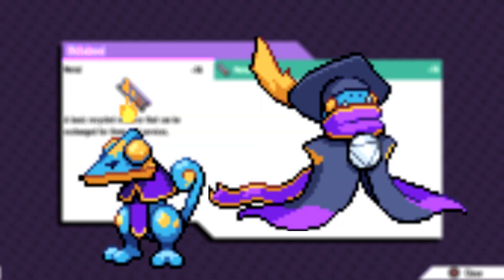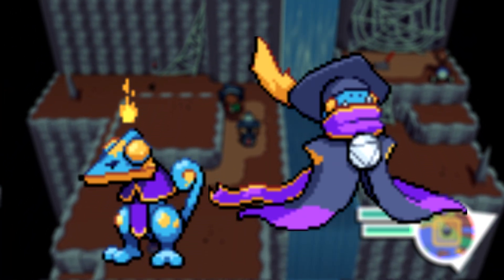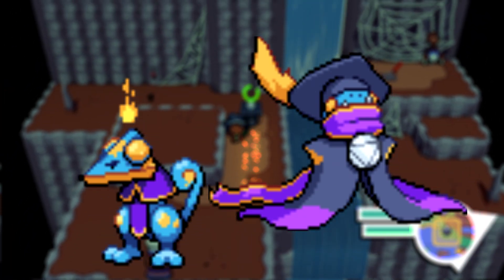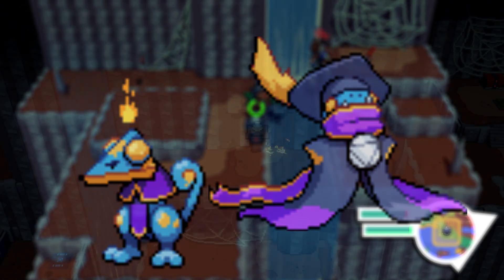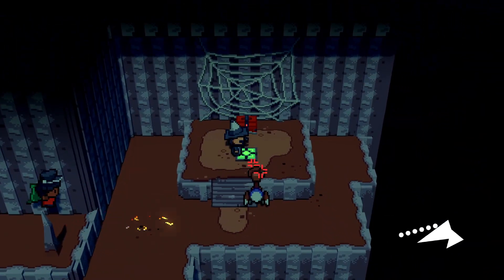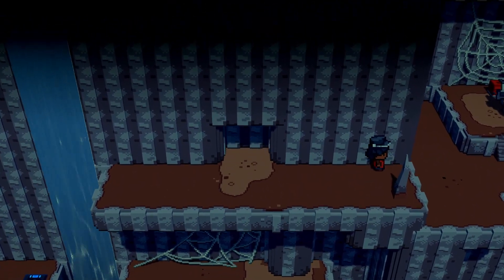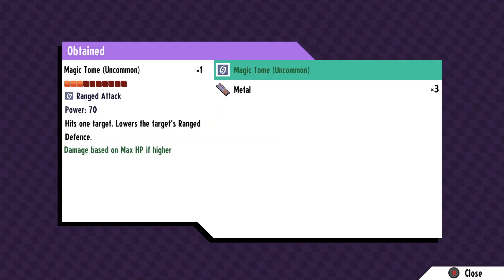Next we have Adeptile, who evolves from Salamagus. You are actually given a hint at the beginning of the Catacombs cave, but essentially you need to give it the magic tome sticker and remaster it from there. I found the magic tome sticker within the Catacombs itself, however I could not find a monster who learns it naturally, so if anybody knows a more consistent way to receive this — whether through shops, traveling merchants, or whatever — definitely let me know down below.